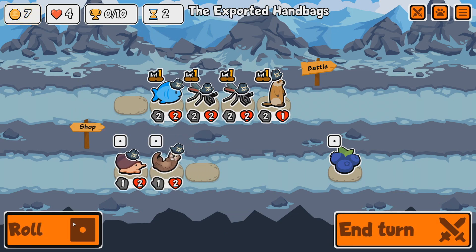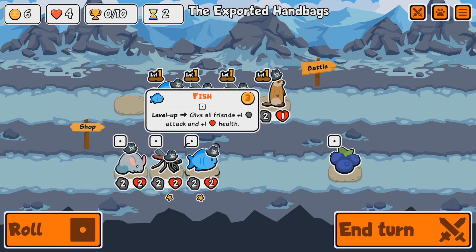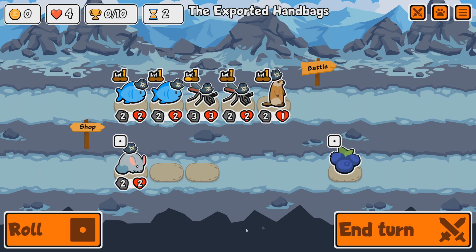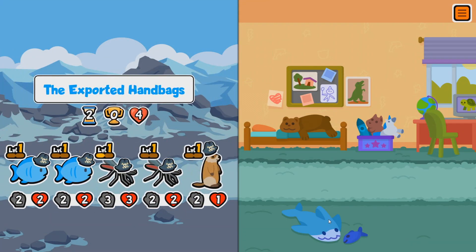Let's get a fish. We have a chinchilla — if we sell it, we summon one loyal chinchilla. Let's get another fish and another mosquito. We'll keep the mosquito for now, though I'm not sure I'll keep it long term. At the moment it's pretty much just the basic pack and the Groundhog.